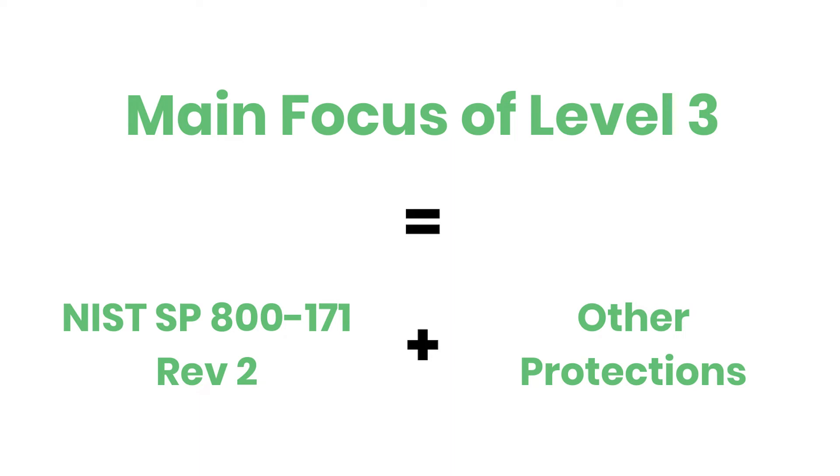So what are the requirements for CMMC Level 3? The most challenging level to achieve will be Level 3, the expert level. This level is for contractors dealing with CUI in the highest priority programs. Level 3 builds on the preparatory work of the prior two levels, and its main focus is achieving expert CUI confidentiality and integrity by incorporating NIST SP800-171 Rev2 plus other protections.